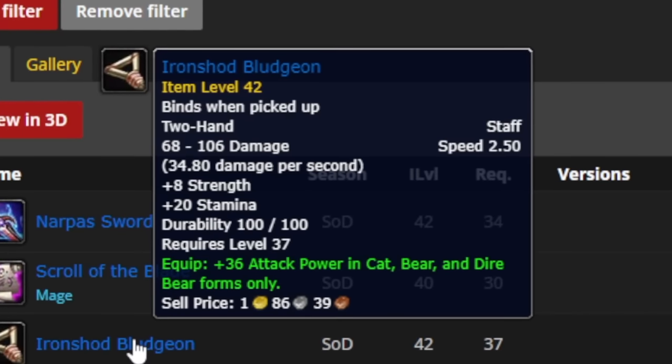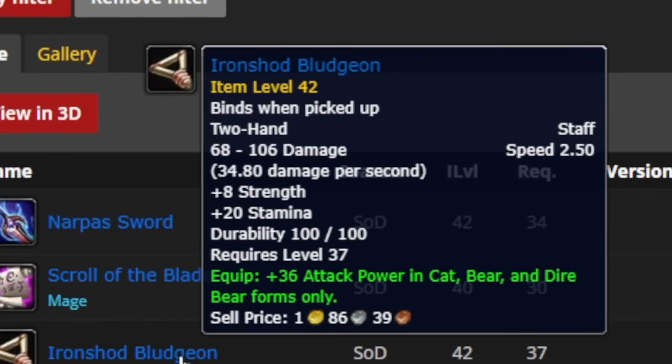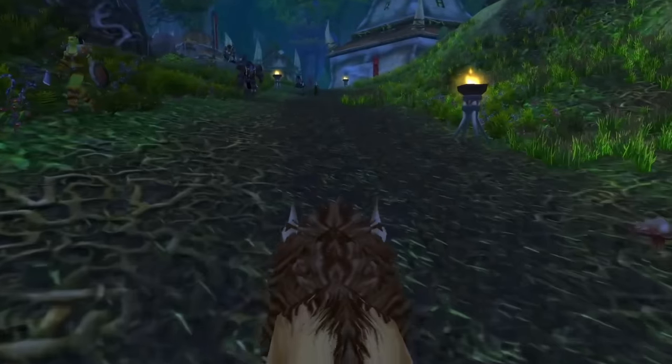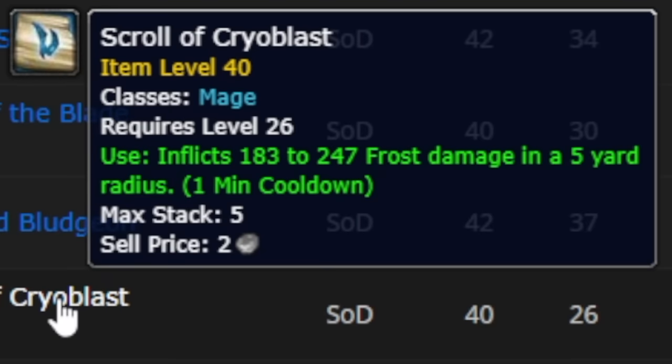What I also like for druids is they're adding feral attack power to a lot of weapons now. Like the Iron Shod Bludgeon, for example - it now has 36 attack power for cat, bear, and dire bear forms. I do think we're going to see a lot more items with feral attack power options, which is obviously good. And I did forget one mage scroll.